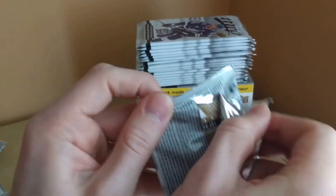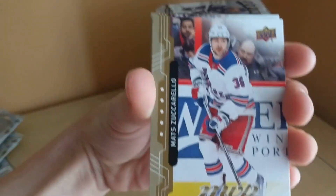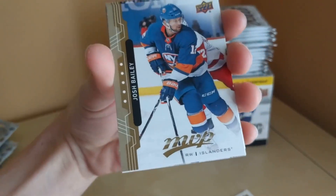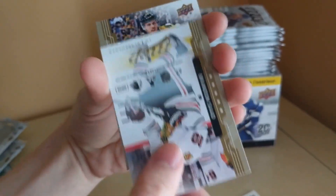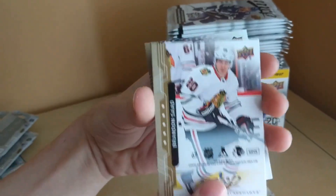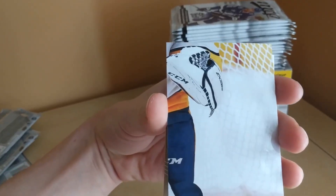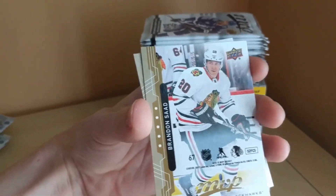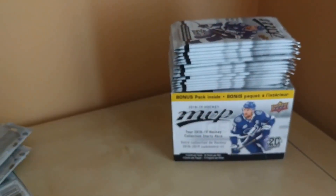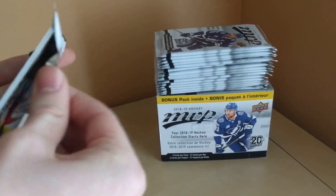We've got Matt Zuccarello, Josh Bailey, Chris Kreider. Oh, here we go — Brandon Saad with a puzzle back. Not sure who this may be on the puzzle — probably a Predator, maybe Pekkarinen. Nice little insert right there and David Kreitchi. A good number of packs remaining, let's keep on going.